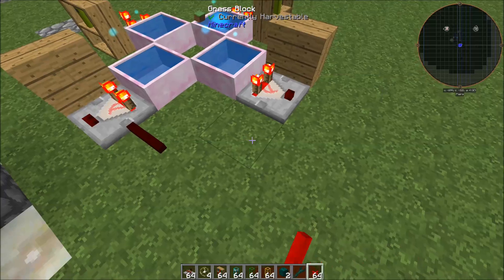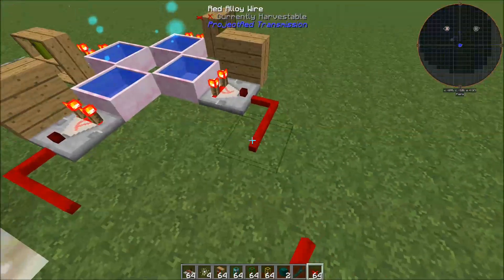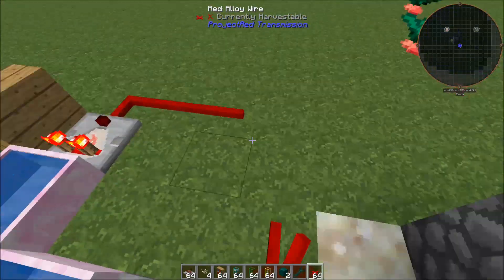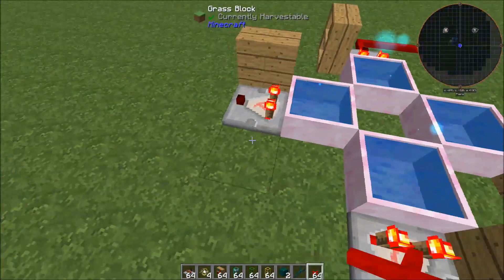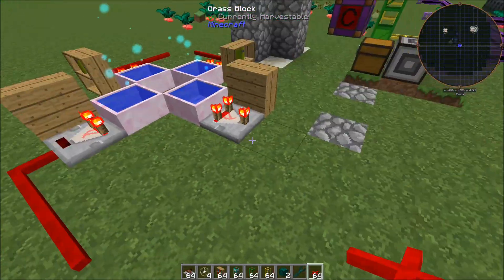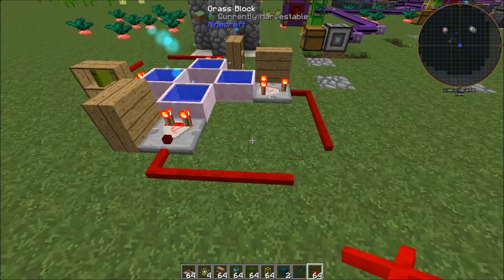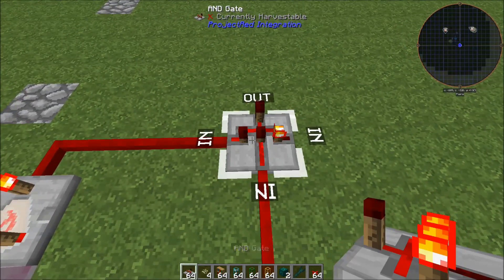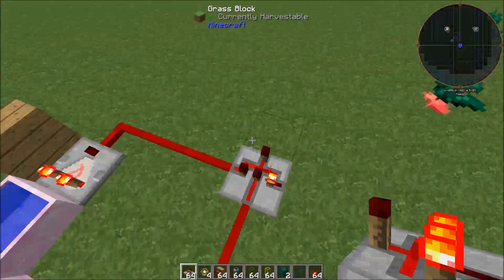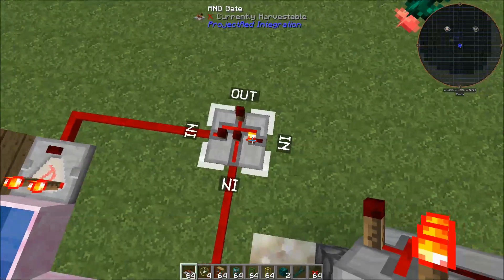Then we'll bring some red alloy wire out like this and connect the comparators on both sides. We're going to set up an AND gate. What it does is output a redstone signal only if all input sides are receiving redstone. We're only utilizing two of these sides for this setup, though you could set up more mana pools and use another side.